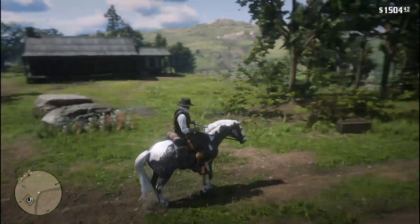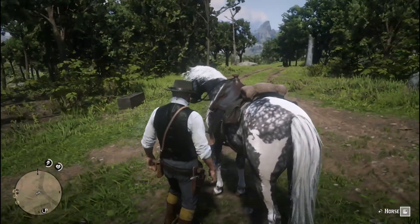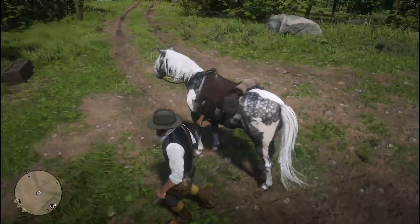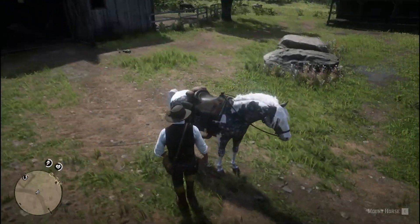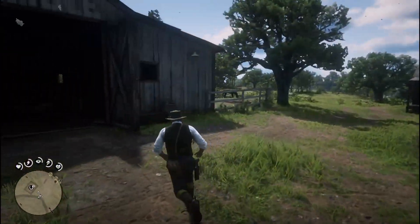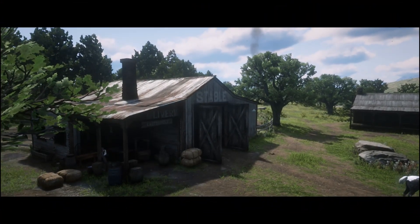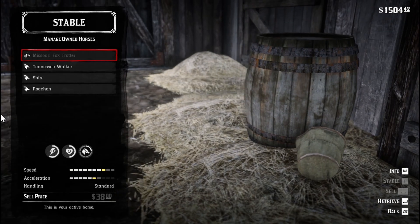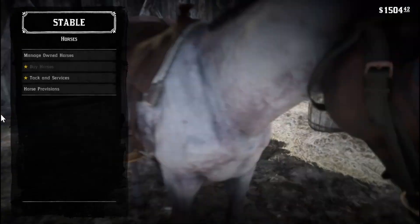This is still bugged sometimes - you can also even dismount your horse and then you can't mount up your horse anymore. You can see it's still bugged - I cannot press E to mount up my horse. I can right-click to pat my horse and feed my horse, but I can't mount. All you gotta do is try to get back to the stable. Now all we gotta do is retrieve the horse - it's back now - and saddle up the other horse.